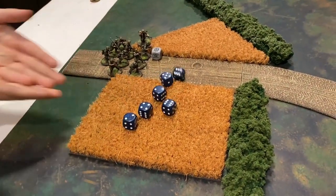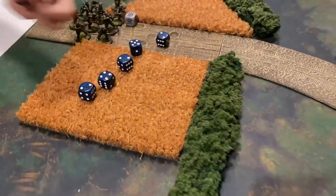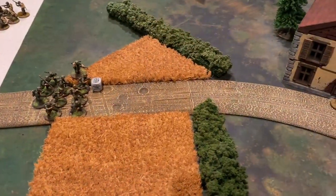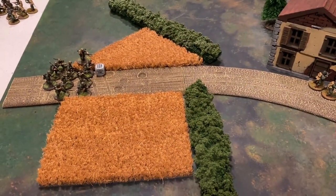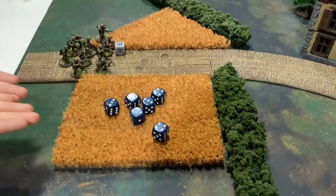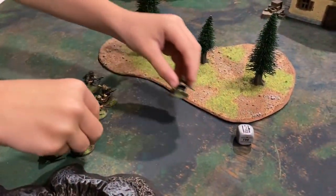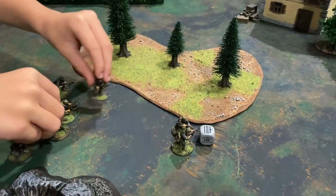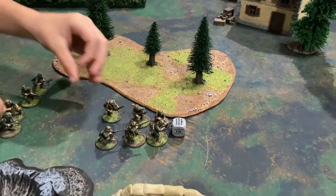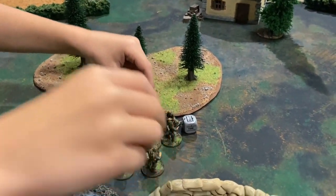Rifles fire next — there's potential for a hit but re-rolling the six it does not convert. The light machine gun fires with one rifle acting as a loader — also sixes followed by sixes — nothing in this set. German forces continue pulling order dice and the grenadier squad advances, continuing to use the trees on the left as line-of-sight blocking from the U.S. medium machine gun team in the building.